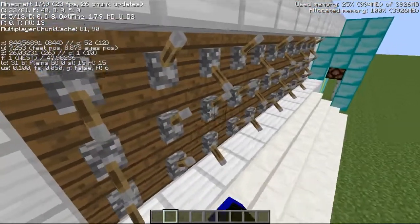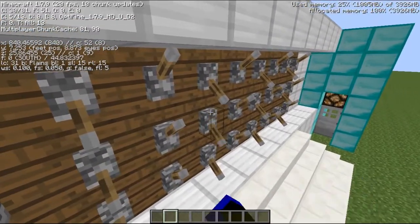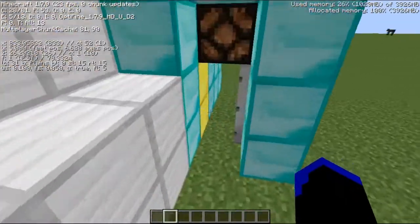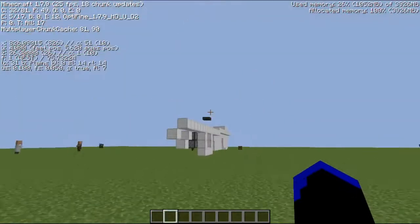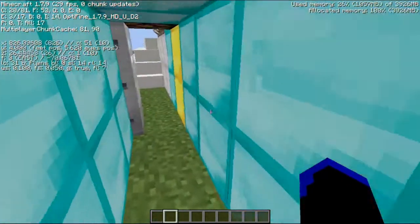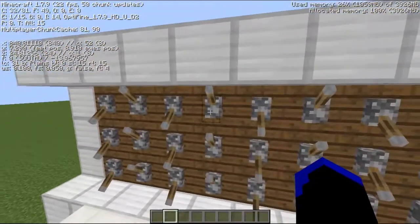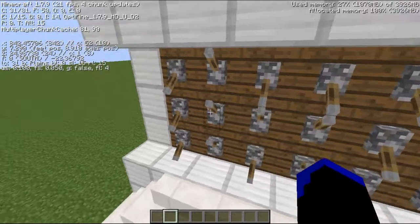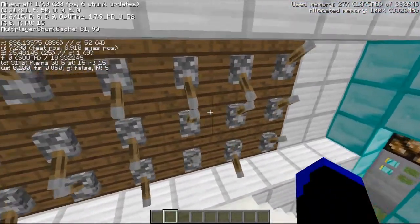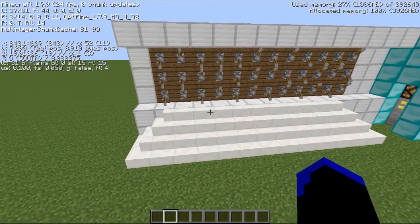Flip that up and it locks, flip that up and it locks — flip any one up and it locks. Once you've got them all flicked on, you can come down here, go out, pick up whatever you need, look at your previous Redstone builds such as the daylight shop, then come back out and flick any lever and there you go. If you really want to confuse them, you can flick one lever up, keeping it locked, or two, and it'll confuse the heck out of them because they won't know which lever to pull.